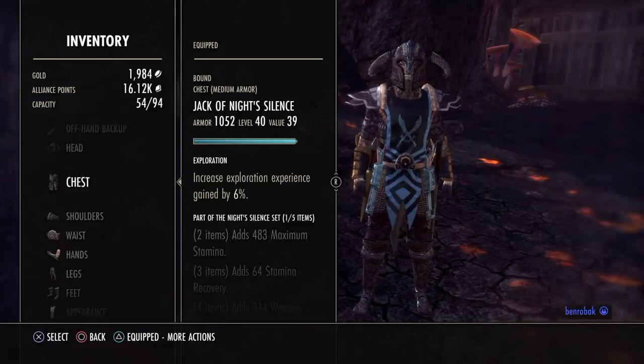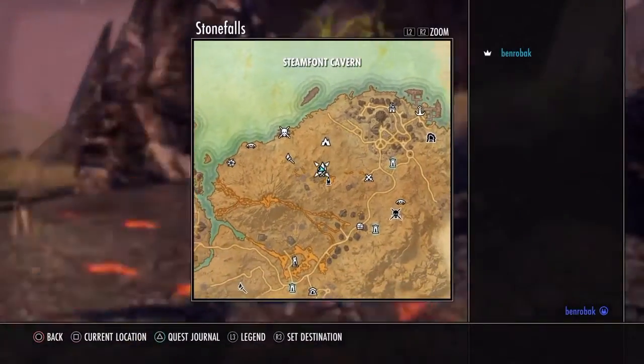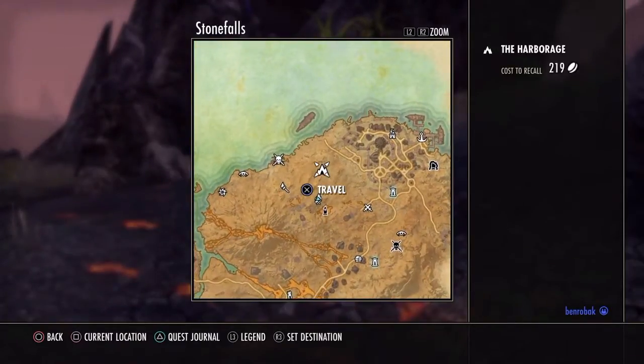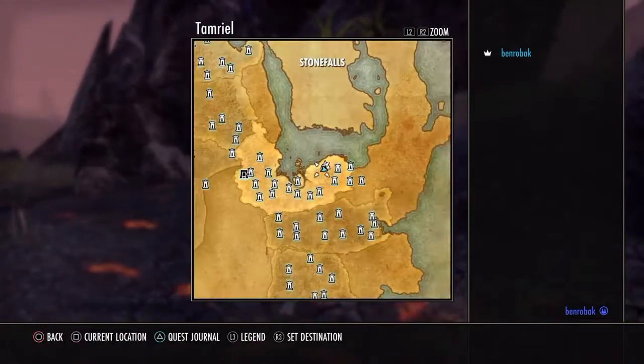So if you're in the Ebonheart Pact, what you're gonna want to do is go to Stormfang Cavern. It's right by the starter city, which is Davon's Watch, right by the Harborage, right by everything. So head there.